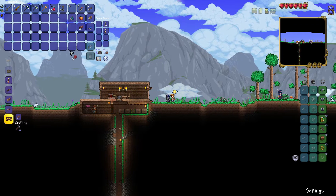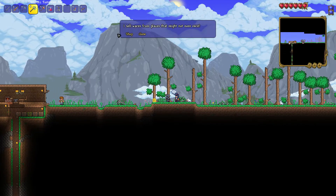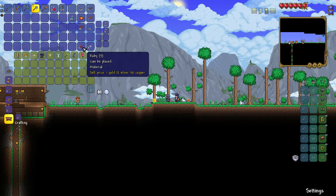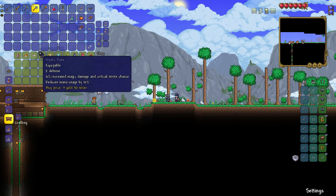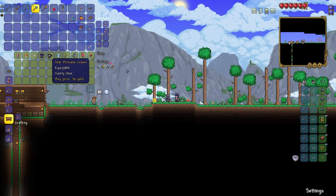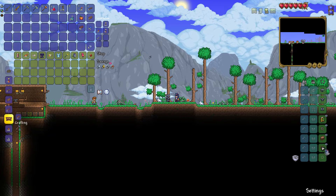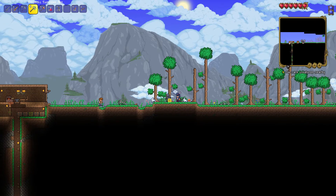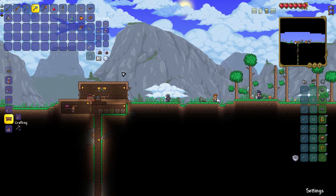Ruby and diamond — okay, cool. Want some ruby and diamond? I'll sell the rubies at least, and that'll get me the life form analyzer.